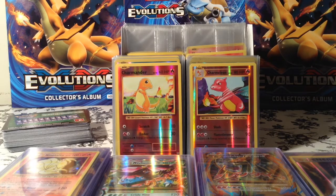I'm going to show you all the pulls — reverse holos, holos, secret rares, rares, breaks, ultra rares, reverse energies, and a lot of stuff. So here we go.